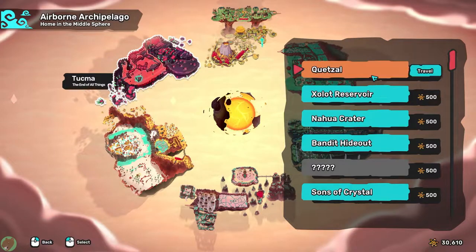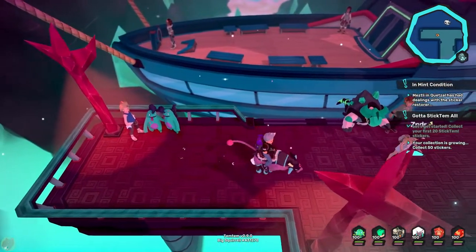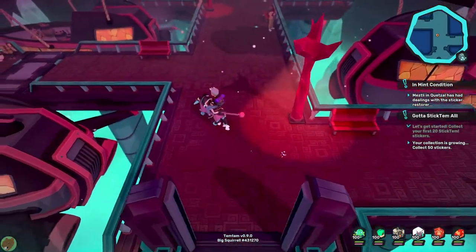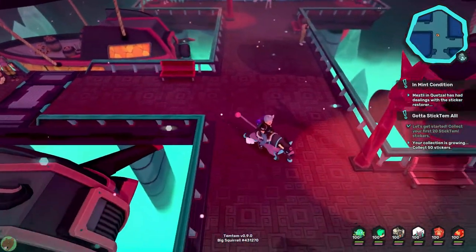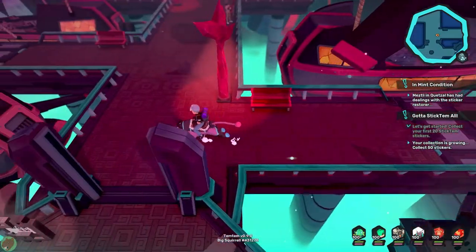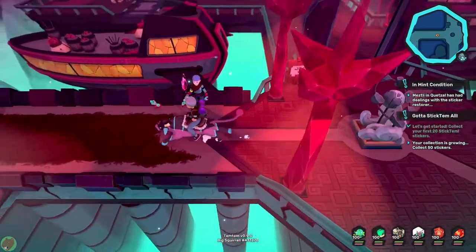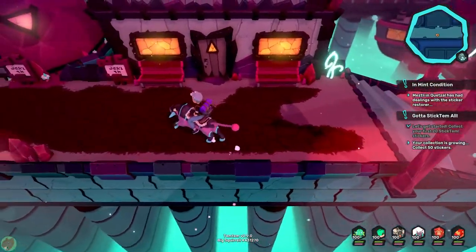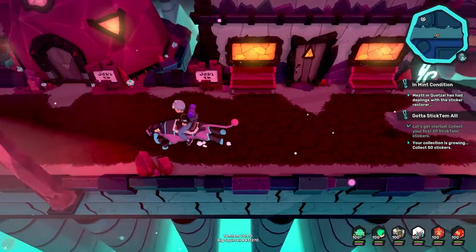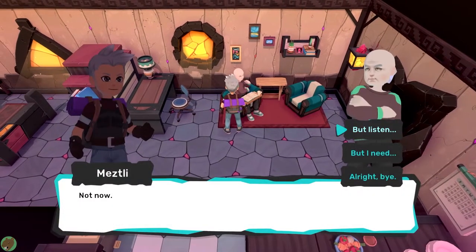The next sticker milestone requires 50 stickers total, and the host only has about six more beyond 20. The sticker restorer quest continues — the collector Faria points to a Quetzaleno named Metzli in Quetzal who has dealt with the mysterious restorer. Running through Quetzal and other areas looking for more stickers, the host estimates they've found most of the ones in Arbory and Kisiwa by this point.